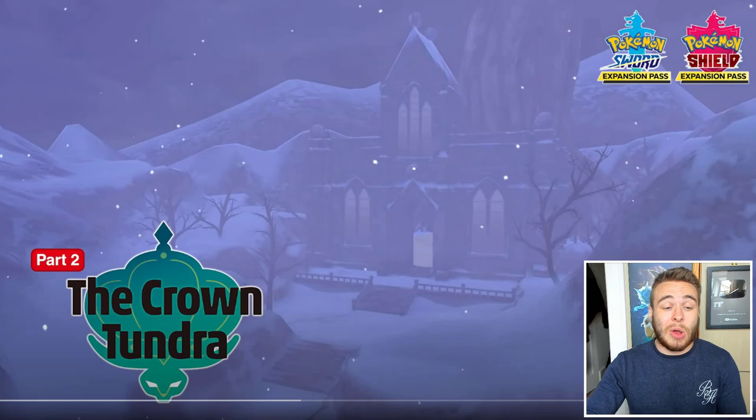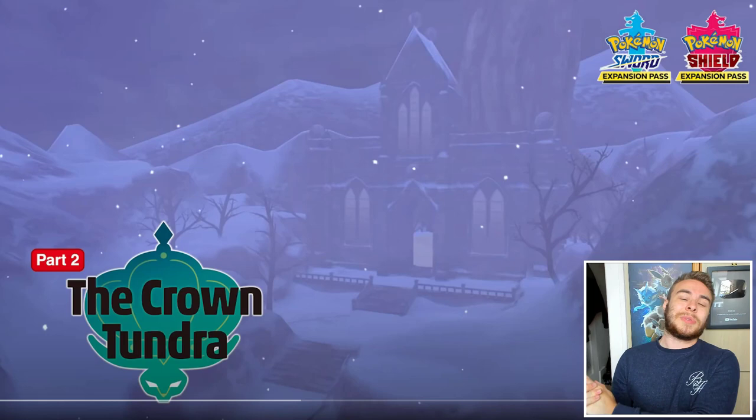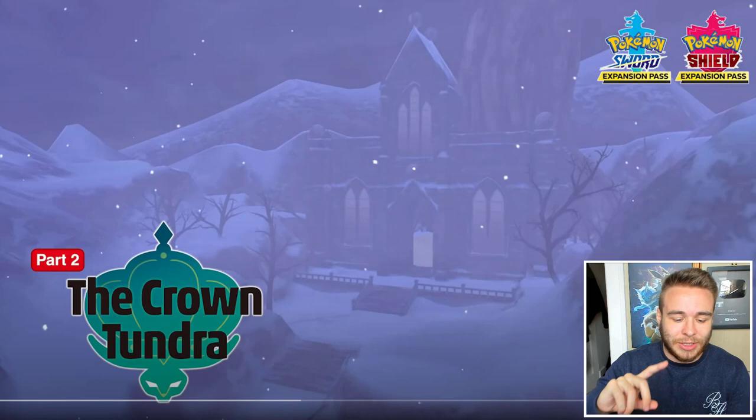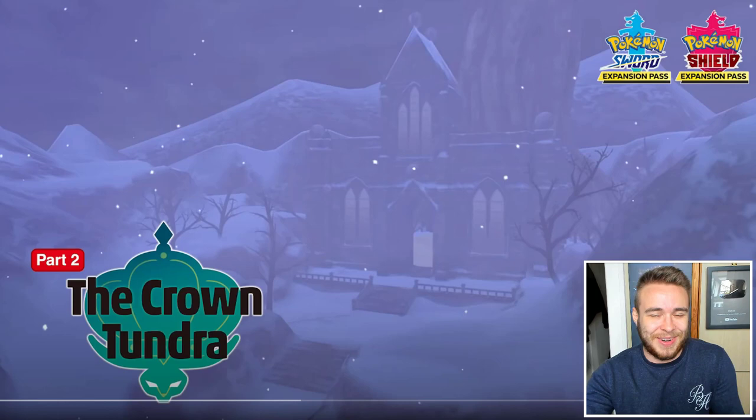So with all of that out of the way, let's get into the video. What we're going to do first is go over the trailer because there are some things in here that you may have missed. And then we're also going to be going over the Pokémon website because there's a bunch of information there that wasn't shown in the trailer, such as Galarian Slowking's typing, its ability, its exclusive move, and some stuff about the legendaries not even mentioned in the trailer.